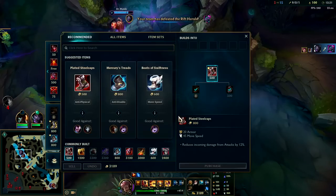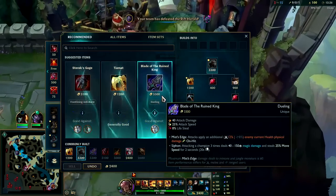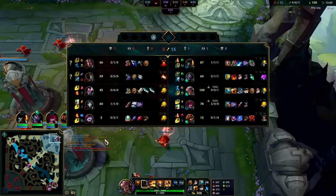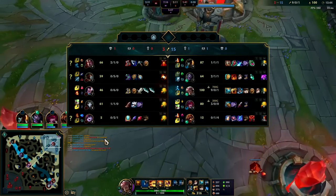Second item rush Titanic is looking pretty good right about now. I'll go for Merc Treads — the lane phase is already over. Going Merc Treads here isn't bad. We have a big lead; if we didn't have a big lead, I would delay the Merc Treads until after my Titanic.